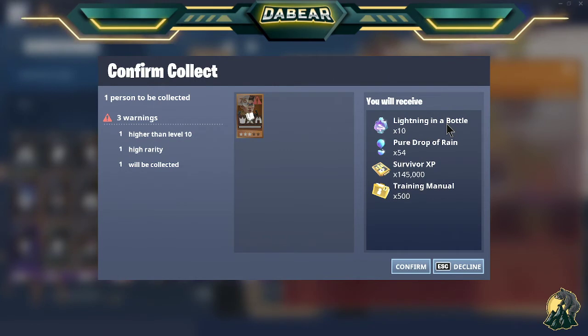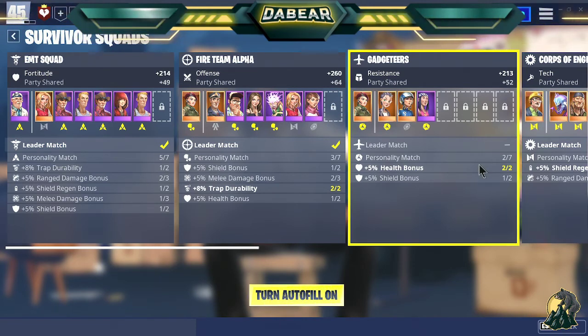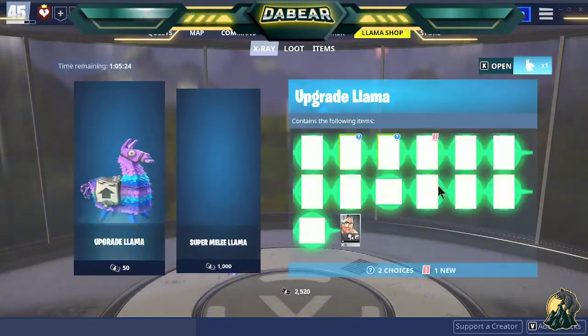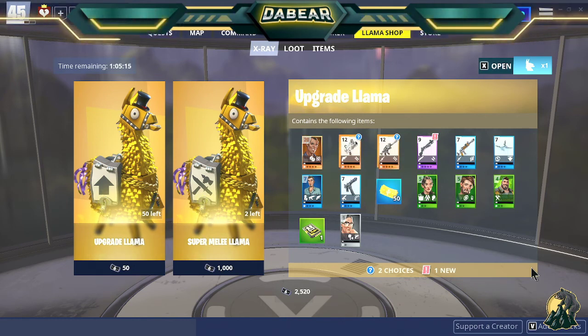I wanted to share that with you guys as there are new people trying the game. The more you increase your squads, the more you increase the power level of your squad members, the higher your power level will be. As you gain more survivors by doing missions or going into the llama shop and getting llamas, the better off you will be. As you get your legendary survivors and mythic leads, and collect or retire the old ones, you're going to get everything back — so you're not losing anything. It's a great quality of life that Epic added for us.